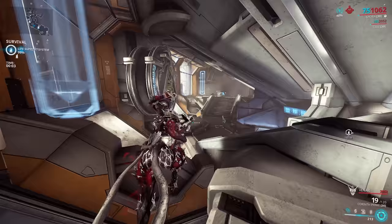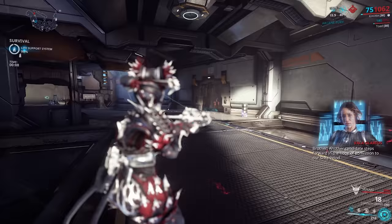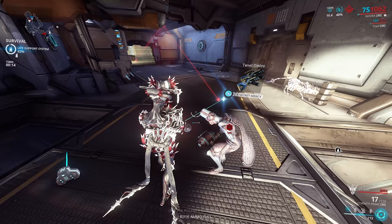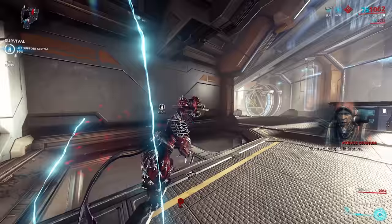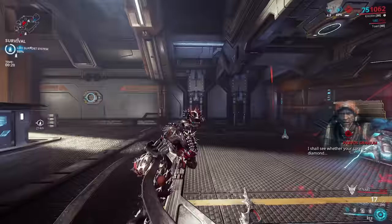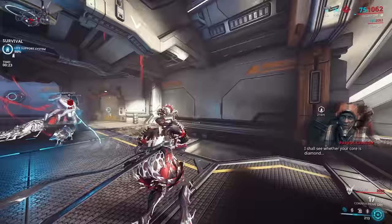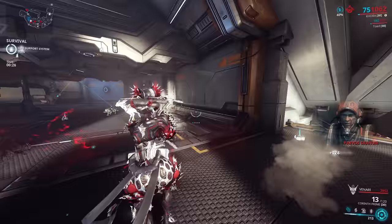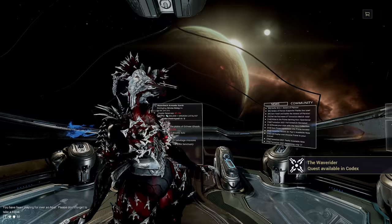The larva lane may not spawn in straight away - I've seen people having trouble in Twitch chat. Just run around a little bit. This is what the larva lane looks like. I one-shot it because this is a low level mission. You can see the weapon it's going to give you above its head. Hold the interact button to execute it - once it basically explodes in the air, back out and return to your ship.